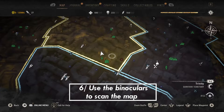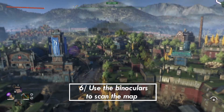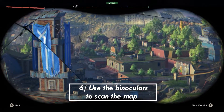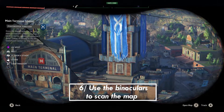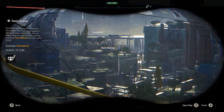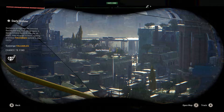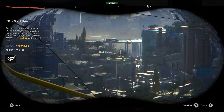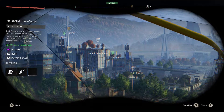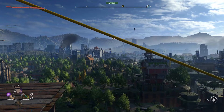Tip number 6: take over the windmills, and then at the top use your binoculars to look around the map. This will reveal activities, side missions, dark zones, and everything else you need to do while playing. Those of you who play Far Cry are probably used to this by now, but it's kind of new to Dying Light, so I wanted to help you avoid running around checking every corner of the map.